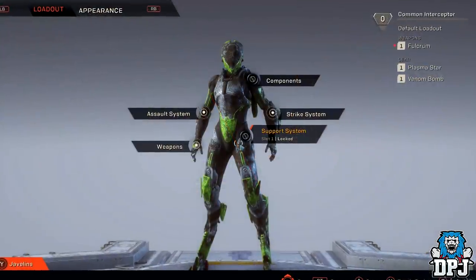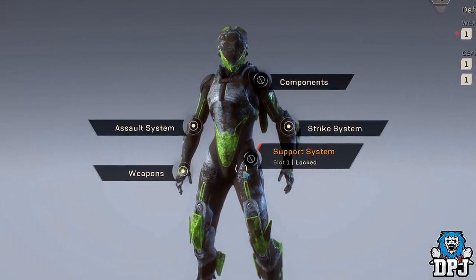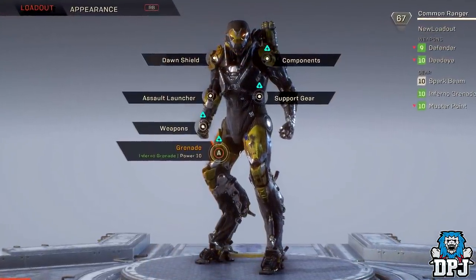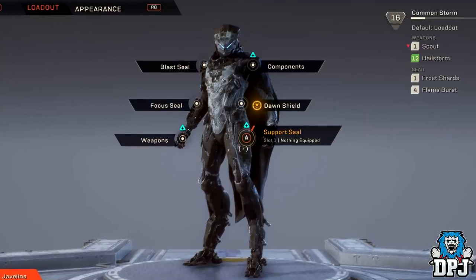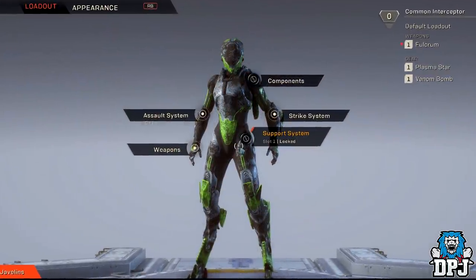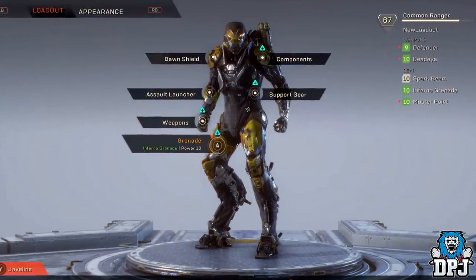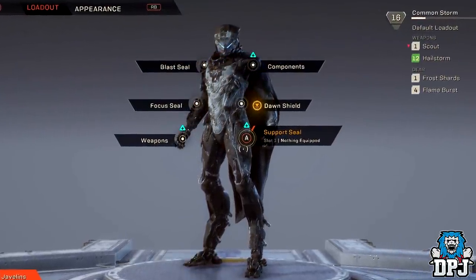You will notice each javelin does have different named nodes because each javelin has been set up for different purposes. The Interceptor is built to be agile and get in and out as fast as possible. The Colossus is a defensive unit which can lay down massive damage and take more damage, but is much less agile. The Ranger is an all-round javelin suit, not really having a precise go-to usage but just an all-round solid choice. And then there's the Storm, which is more of an agile javelin that makes the most out of elemental damage attacks from a distance — probably the fan favourite at the moment. All javelin suits have different nodes within their loadouts and all have the components section, but other nodes can vary, meaning some suits may equip more than others, though the benefits don't always make them the best for every scenario.